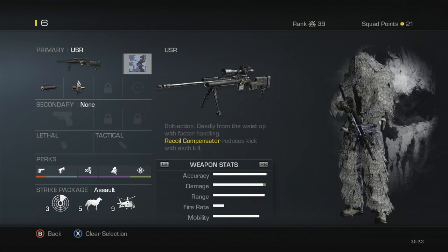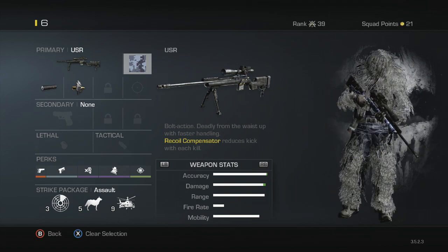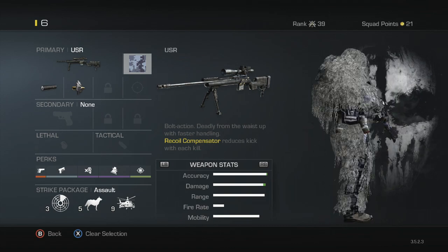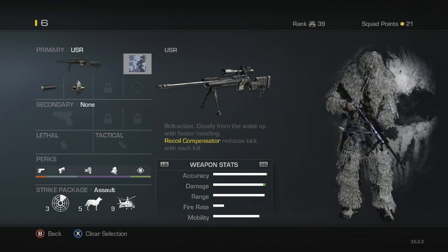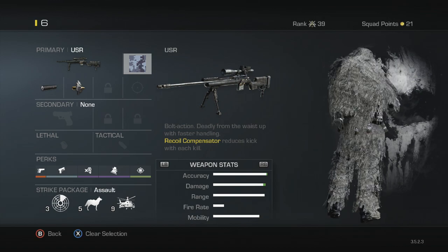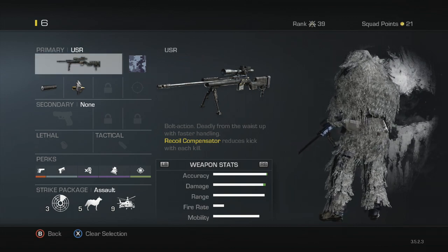To begin with, if you have the ghillie suit you should put it on, because it can help you look like a bush. It just looks awesome — you change its colors and you just look like a complete beast.